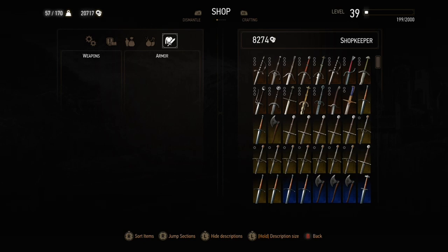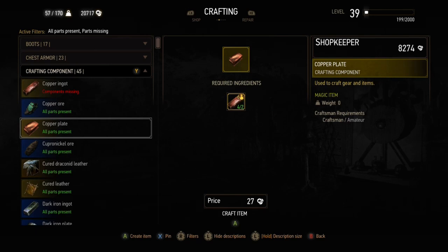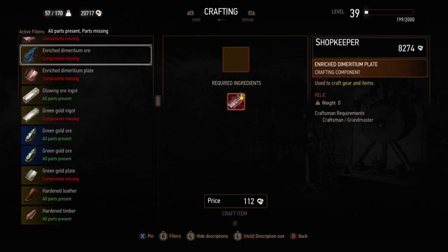When looking at the grandmaster smith, there are ways to save money by crafting things from scratch. I've done another video on this going up at about the same time, so I won't go into too much detail here, but the enriched dimeritium and the infused lazard hides needed for grandmaster gear are extremely expensive — the plates cost about 4,500 each, and the enriched dimeritium ingots cost about 2,200 plus each.